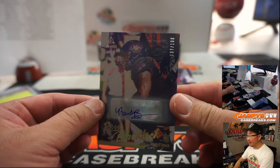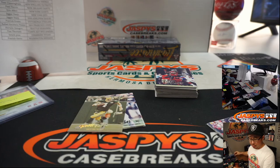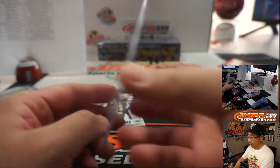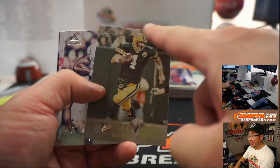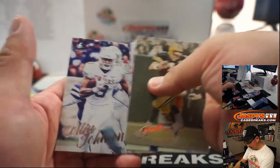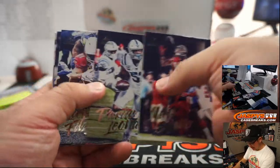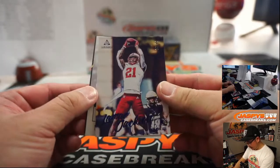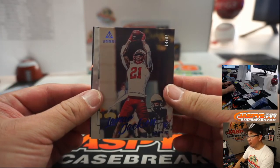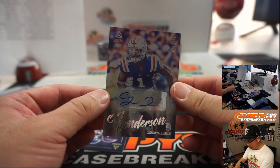There's Ross Blacklock 007 out of 100 — King D with his Texans. I like the sort of Instagram filter on this Brett Favre right here, the vintage set. And Tom Brady throwing to this guy. And there's Lamar Jackson again — corner Lamar Jackson, defensive back Lamar Jackson. CJ Henderson, another defensive back, 223 out of 299.